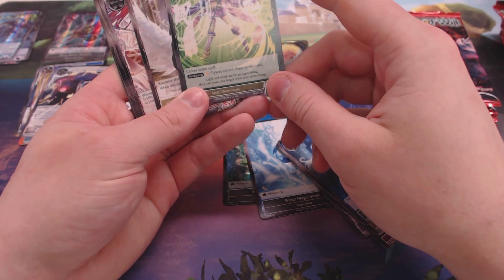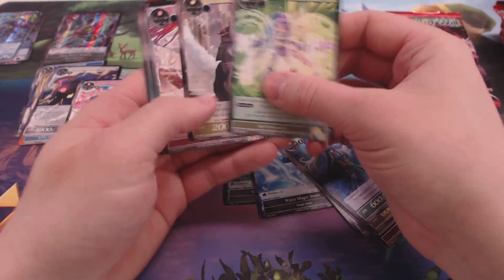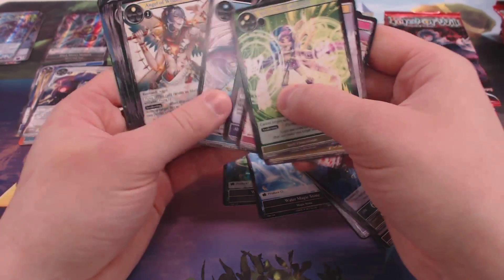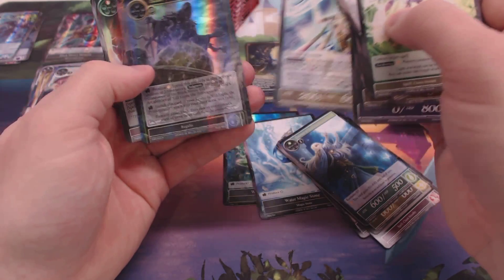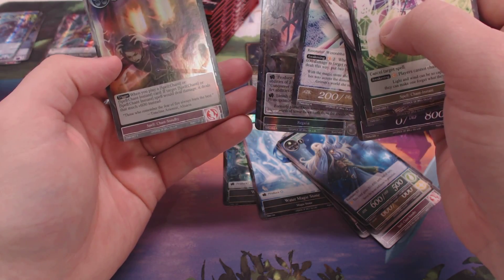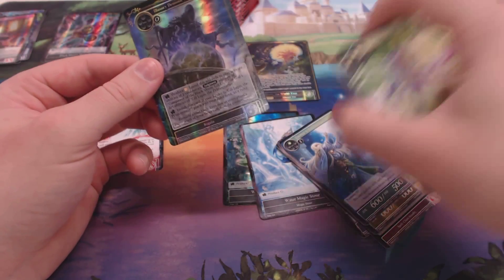These packs are terrible to open. Seal of Wind and Light — new Cancel Spell. Pay one moon, awaken, and they can't chase it — pretty sweet, you know, counter spell. Obviously the nuts in the Kaguya deck. Foil of Memory of Flame, and we got our first Regalia.